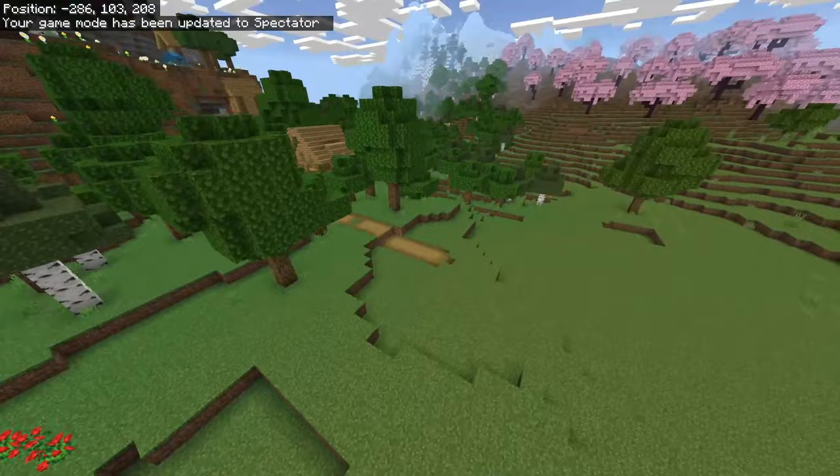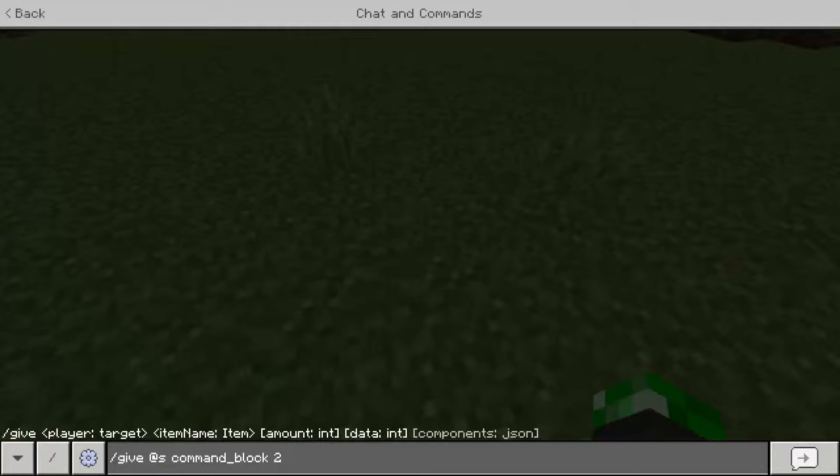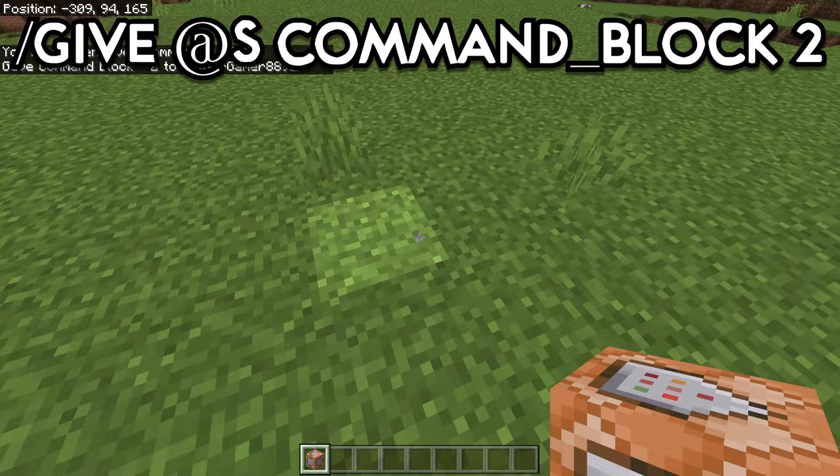How did I do this though? Well, one word — command blocks. Well, two words, I suppose. First, give yourself two command blocks with the /give command.